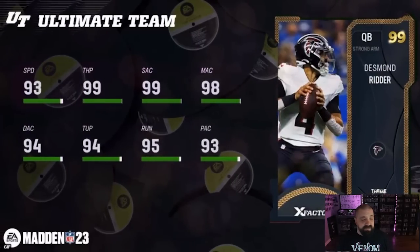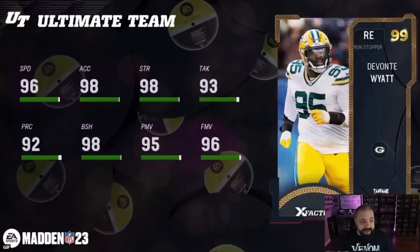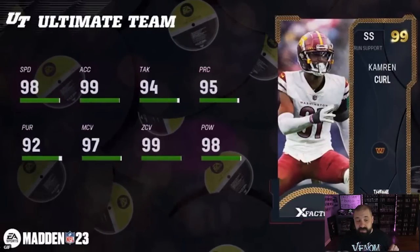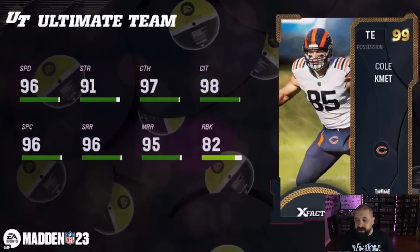Still no Alvin Kamara upgrade for this year — doesn't look like it's going to happen. Desmond Ritter is the Falcons' Theme Team Remix part two player — 93 speed, 99 throw power, 99 short throw, 98 mid, 94 deep. Not great there; it's going to be more of a scrambling quarterback. Devon Wyatt for the Packers — 96 stock speed, 98 block shed, 95 power move, 96 finesse move. Cameron Curl — always a good user card — 98 speed, 99 acceleration, 99 zone, 97 man, 98 hit power. I actually like this card a lot.